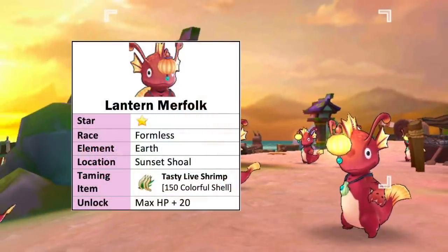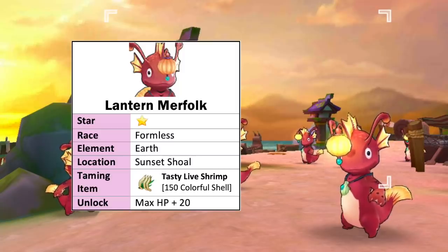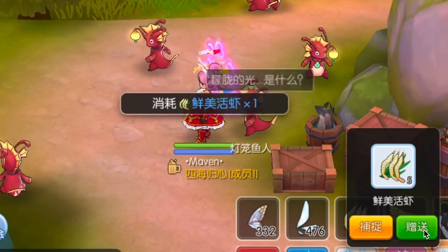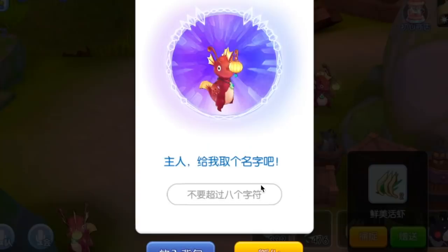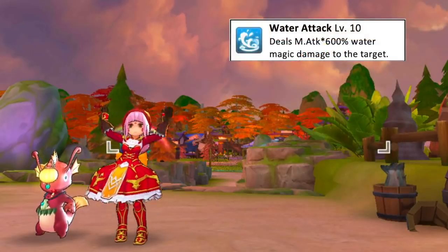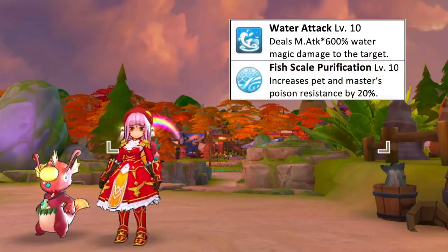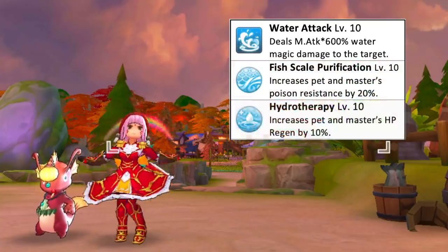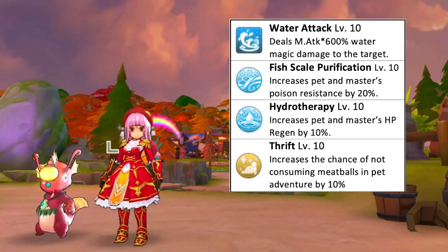First up, we have the Lantern Murphok which can be found in Sunset Shoal. It is a formless race and earth element. To catch it, we'll need a tasty live shrimp taming item which can be bought using 150 colorful shells. Gift it 4 times and use one for catching for a 100% catch rate. Unlocking this pet gives plus 20 max HP. Its offensive skill deals water element magic damage to a target. Having this pet by your side will increase your resistance to poison by 20% and HP regen by 10%.